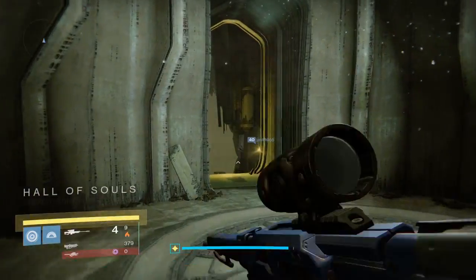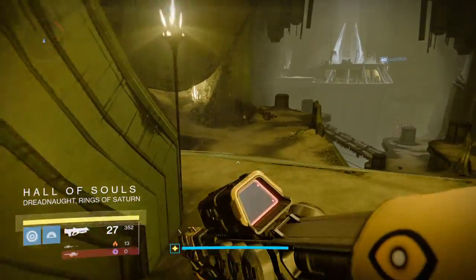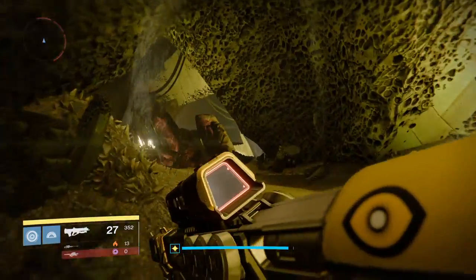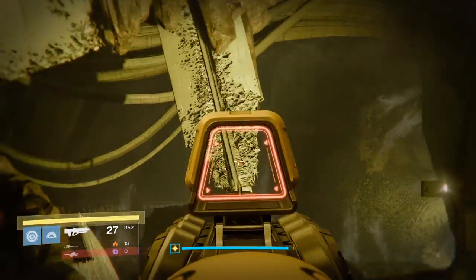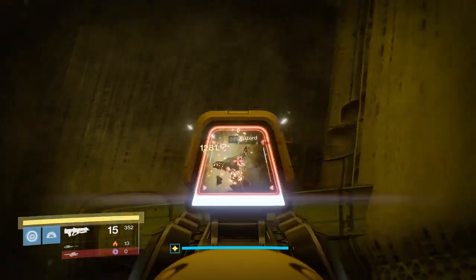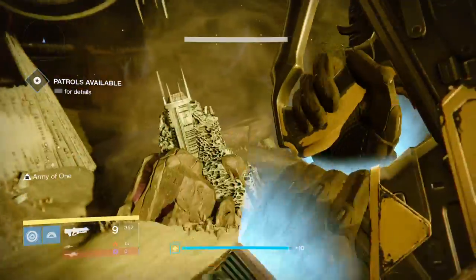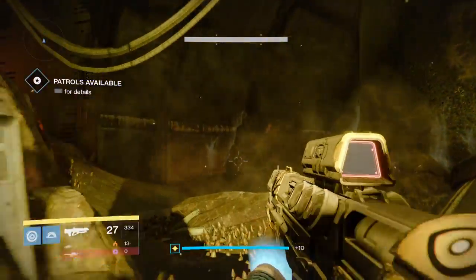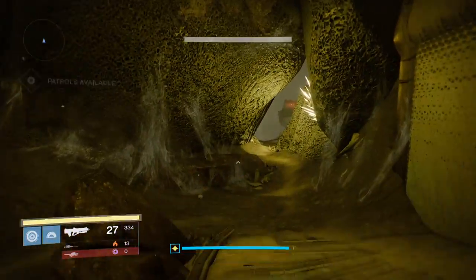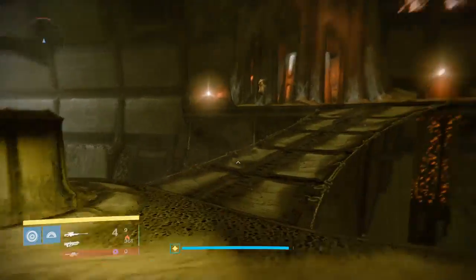So here's, once you enter this area there should be something like a power mechanism thing — like this example here, see this here. You might encounter Taken it, if not then it's on. If this one wasn't respawned, then you should go to the next one. There's like three of them, so you can check around all these parts here.